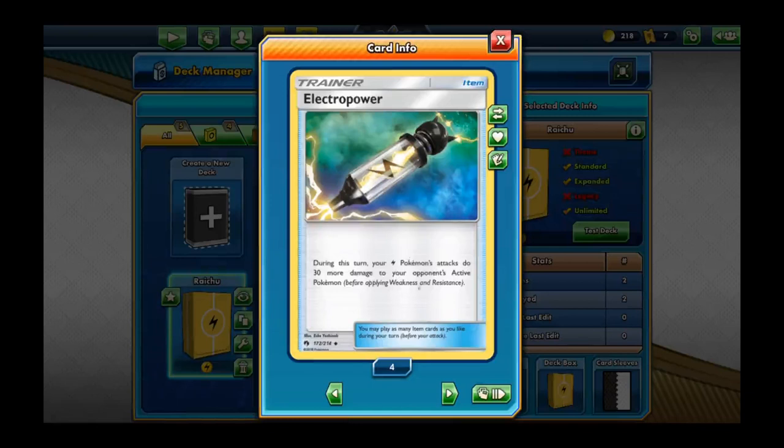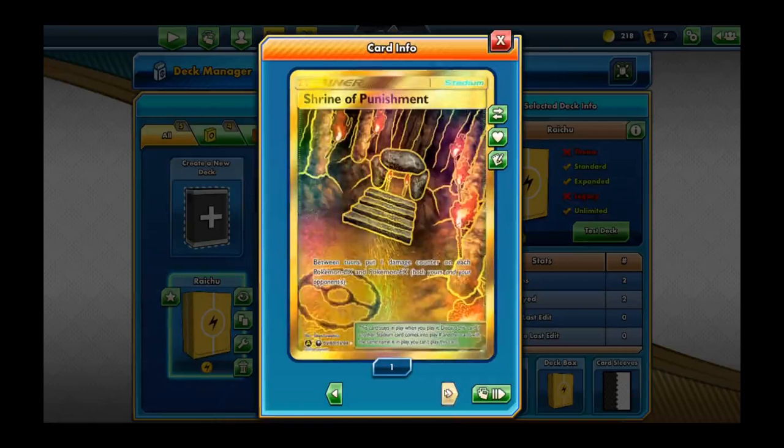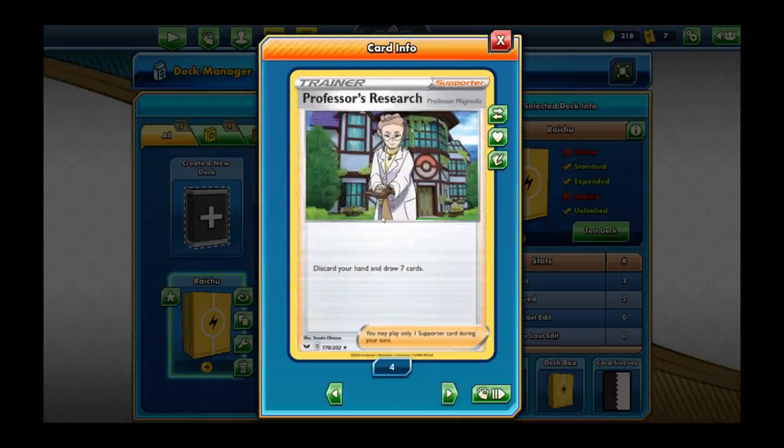We're running two Shrine of Punishments — between turns, put one damage counter on each GX and EX Pokemon. We also have the golden version. We're running four Volkners — search your deck for an item card and an electric energy card, reveal them, and put them into your hand, then shuffle your deck. And three Cynthias — shuffle your hand into your deck and draw six cards.